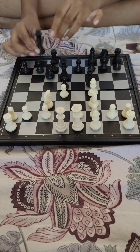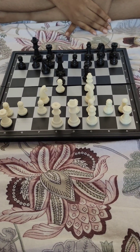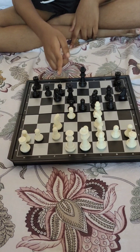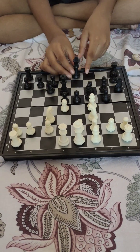We put the king here and the rook here, so that protects our king from enemy attacks. There are two types of castling: long castling and short castling. Short castling is like this, and long castling is like this.